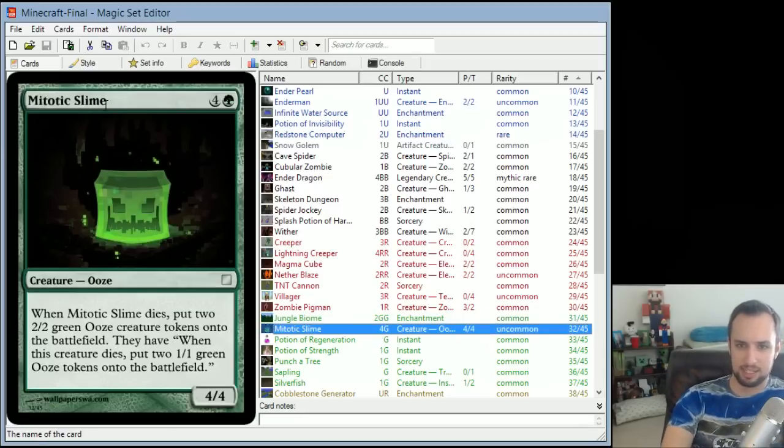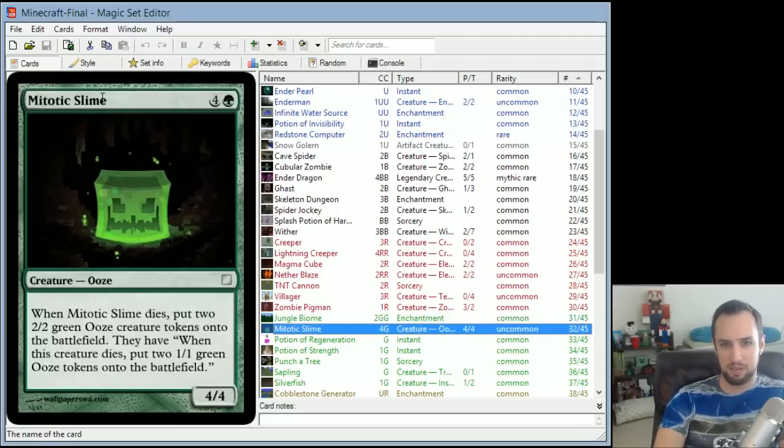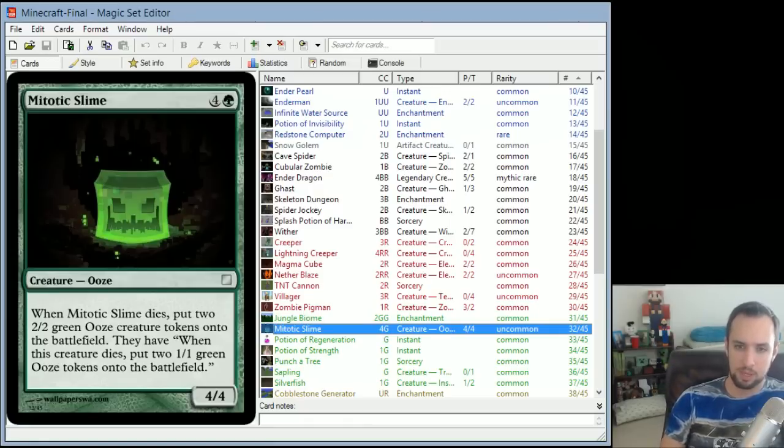Mitotic Slime is actually an existing Magic card — this is just a reprint. You can look it up on the Magic: The Gathering website and see the same text. Basically when it dies, it splits into two 2/2s, and when each of those die, they split into two 1/1s. It just mimics exactly what slimes do in Minecraft, so I reprinted it in my set — which is something Wizards of the Coast does all the time when they're making new sets.